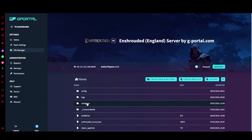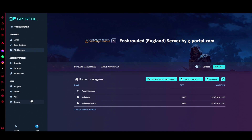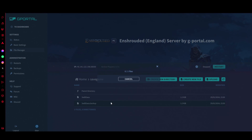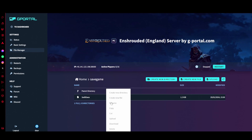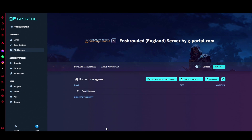Let that load up. Note that if you're doing it this way instead of the FTP way, this will take a lot longer because it takes forever. Once it's loaded and you see the files, click on each one, right-click and click Delete. Once done, you have a blank server — do not click anything else.